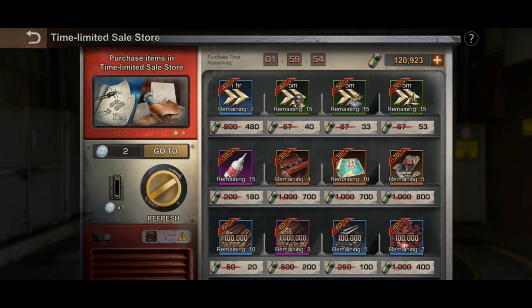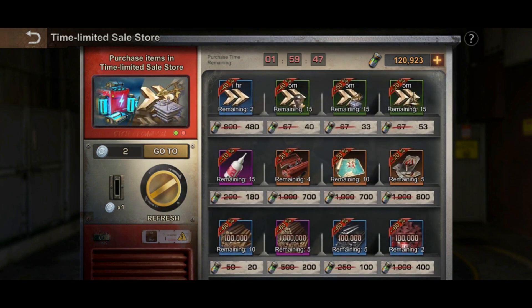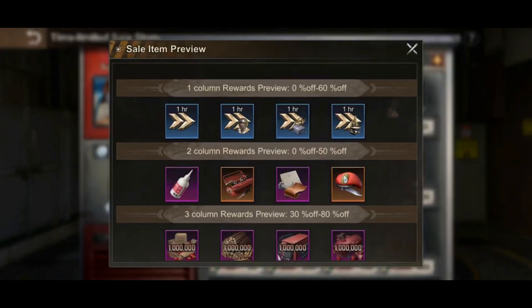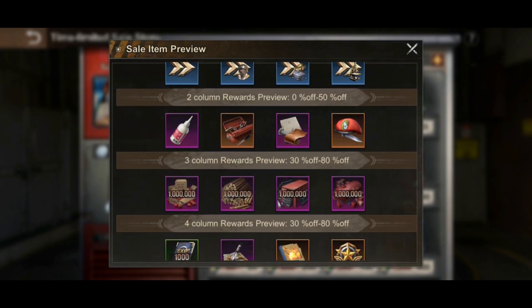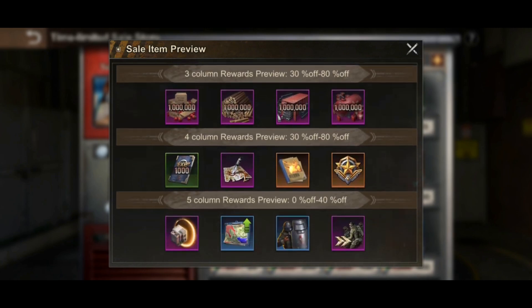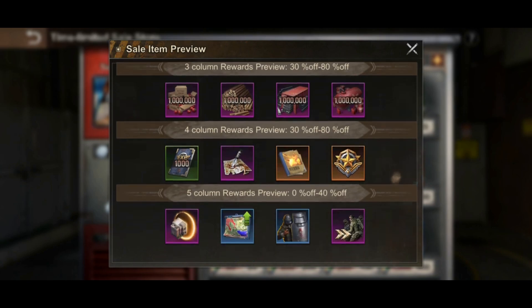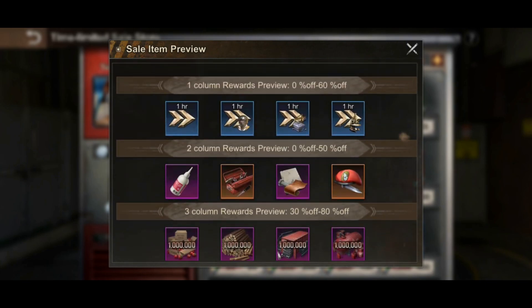Now it refreshes and gives you the list — it unlocks all the items. To see the tiers of the items, click that little TV icon up there. You will see all the previews: the first column is zero to sixty percent off, the second column is zero to fifty percent off, the third column is thirty to eighty percent off, and the fourth column is also thirty to eighty percent off.